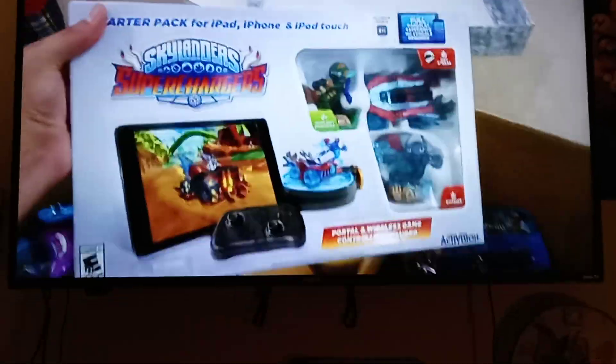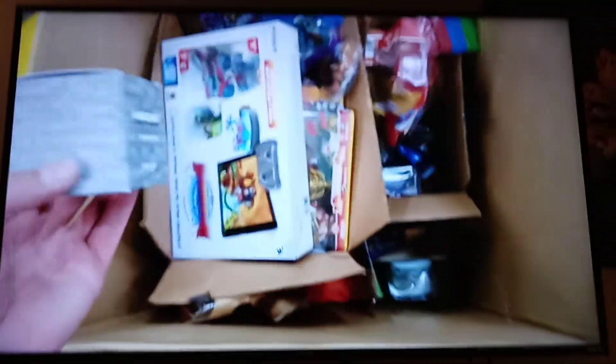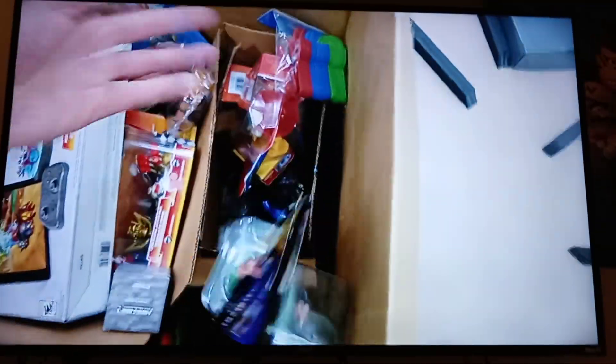And thank you YouTube for our Go Play button. Wait, where's the Go Play button? There it is. And now look, we've got superchargers, a tablet starter pack, some random things like Minecraft stands and two Disney Infinity toys, but the rest is all Skylanders stuff. We've got all of our old posters.